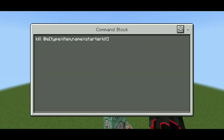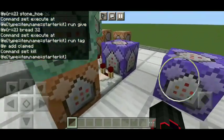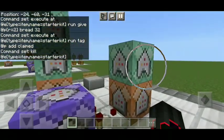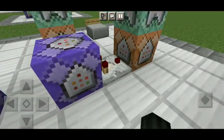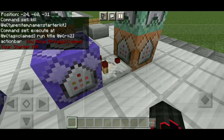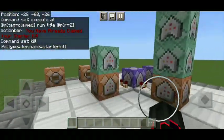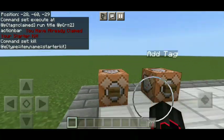In the next command block: 'kill @e type=item name=starter kit' — so the book you threw is going to be removed. Then in these two command blocks is the error system: 'execute at @p tag=claimed run title @p actionbar You have already claimed your starter kit.' So every time you throw the book again and you have the claimed tag, this error will be shown to you. The next one also kills '@e type=item name=starter kit'. That is actually how easy it is.